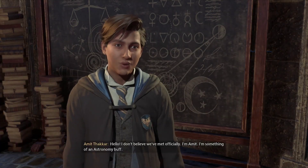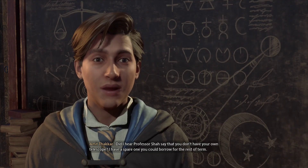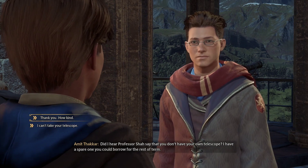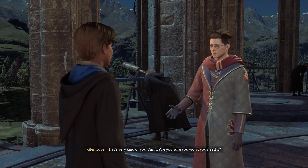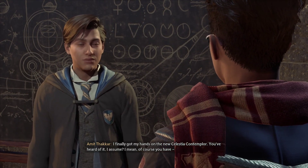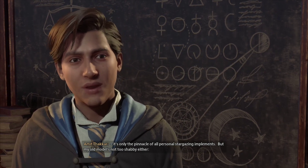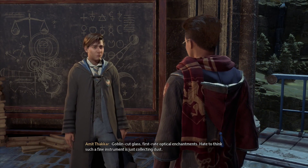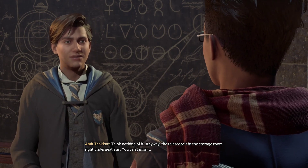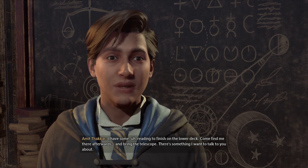She loves stars, bro. Hello — I don't believe we've met officially. I'm Amit, I'm something of an astronomy buff. It's nice to meet you. Did I hear Professor Shaw say that you don't have your own telescope? I have a spare one you could borrow for the rest of term. Thank you — how kind. Are you sure you won't need it? I'm certain. It's my old one — I finally got my hands on the new Celestia Contemplar. It's only the pinnacle of all personal stargazing implements. But my old model's not too shabby either — goblin-cut glass, first-rate optical enchantments. Hate to think such a fine instrument is just collecting dust. The telescope's in the storage room right underneath us. You can't miss it. Come find me on the lower deck afterwards and bring the telescope — there's something I want to talk to you about.